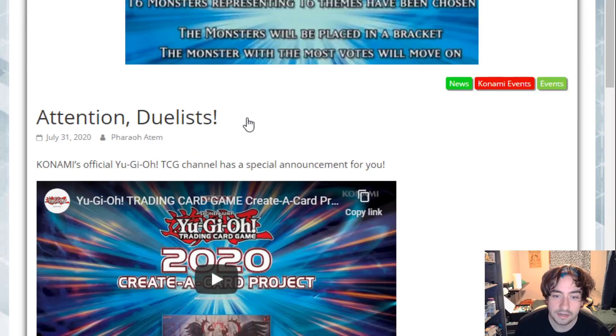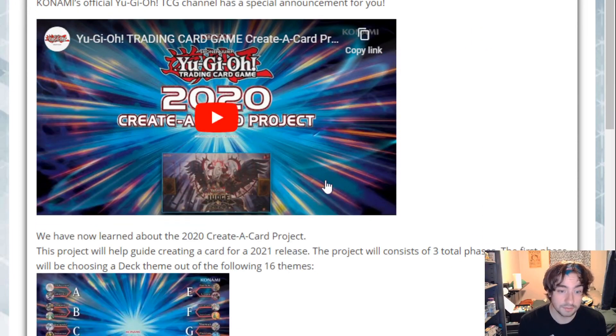The idea is they give us 16 archetypes. There are three phases, but we don't know anything about phase two or phase three yet, so we're just on phase one. Phase one is 16 different archetypes that go head-to-head in a bracket style — two versus each other — until there's one left, and that'll be the archetype that is guaranteed to get the card. Hopefully phases two and three will be more specialized on what kind of card you want for that archetype.